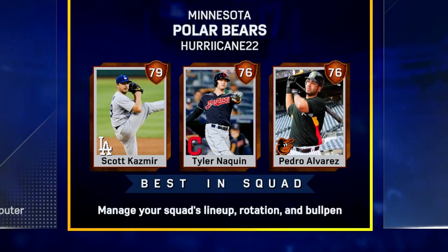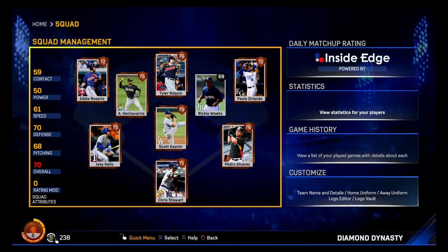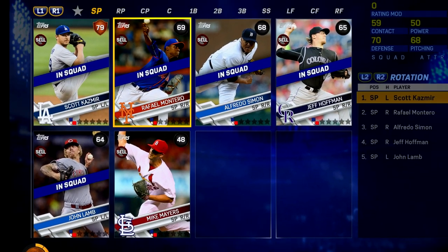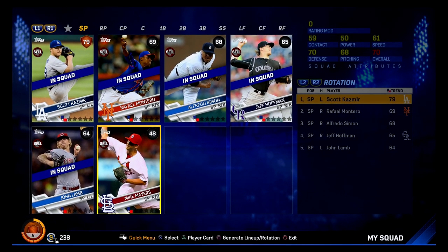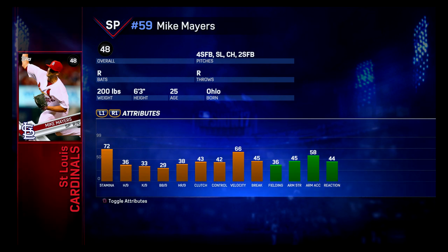Here we go. Scott Cashmere, Tyler Naquin, Pedro Alvarez. If I mispronounce any names I'm sorry — I'm getting back into baseball. I got Echeverria down, I think. Here's my team right now. We're in the mid-70s. Eddie Rosario out there in left. Here is our initial roster, and a 48 overall pitcher is a thing? What do your ratings have to be to be a 48? 36 hits per nine, 33 K per nine. This isn't good.